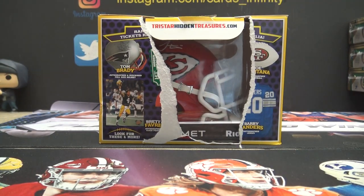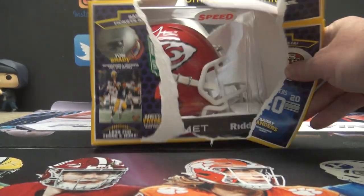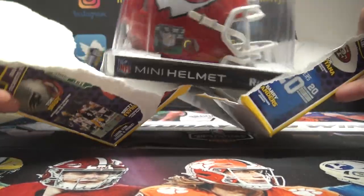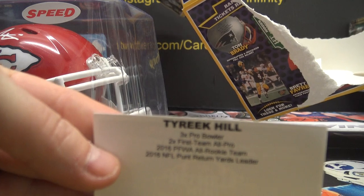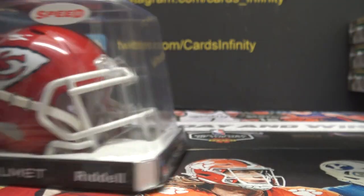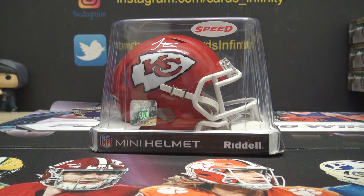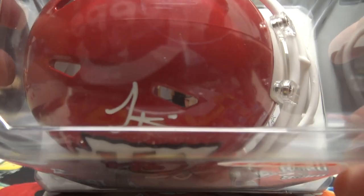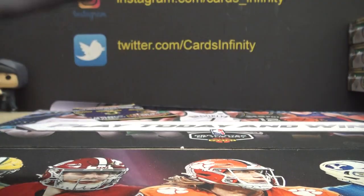Patrick Mahomes is the P spot — 16. Jeremy or Tyreek Hill is the T spot — T is 20, so 20 is 0. That goes to Aaron, A-A-Ron. Very small autograph there, not a lot of action on it, but it's a nice one. See how he does in Miami this year — Aaron, you get that one buddy.